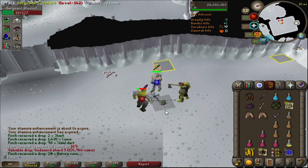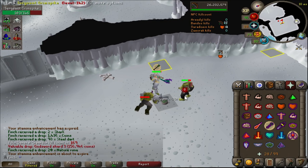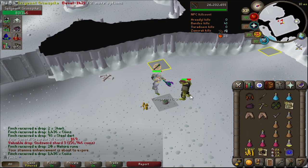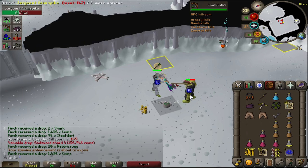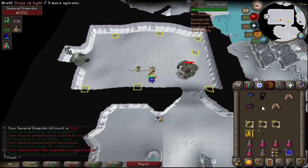One pair I can turn into the Guardian boots. Since I've got all the other drops, I'll probably just go for one pair and hope they eventually change the master clue step so that you can use either Bandos boots or Guardian boots - that would be quite nifty.